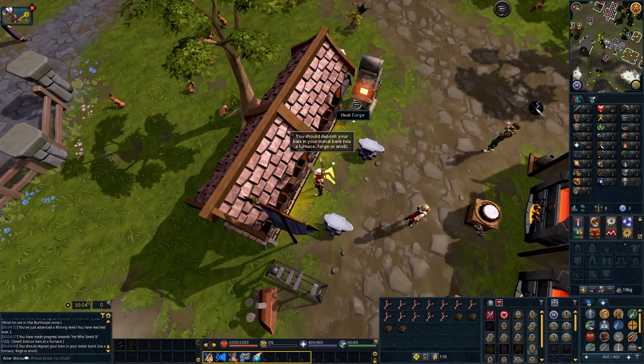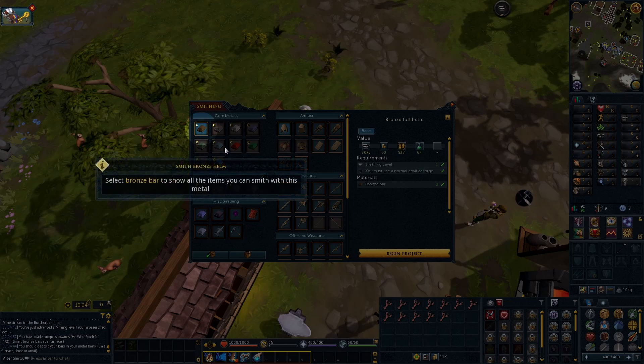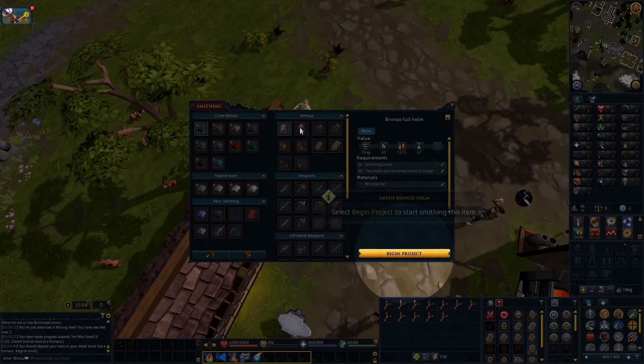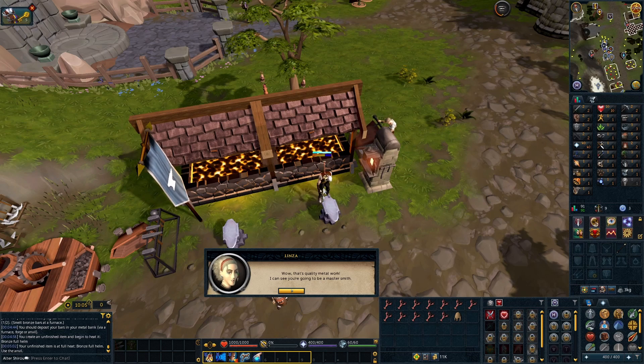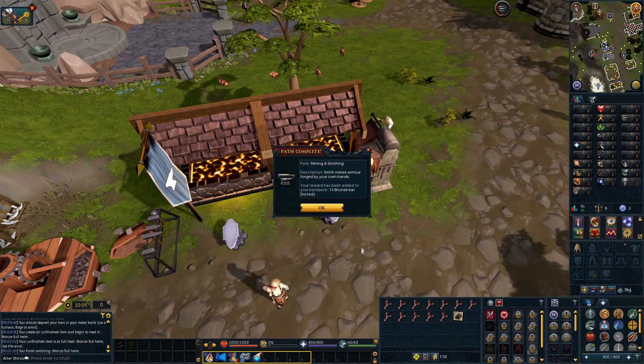Good quality of life especially for new players. We're gonna be doing some stuff here - we're gonna store some bars, grab some armors and stuff like that. Make sure you keep them, especially when you're on this quest. It's fairly easy, fairly simple for now. We got some helmet here and we're gonna make more armor.